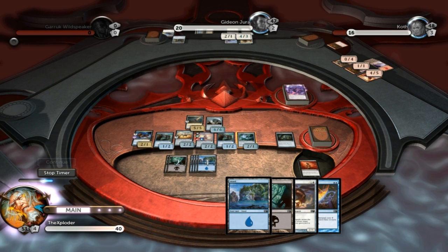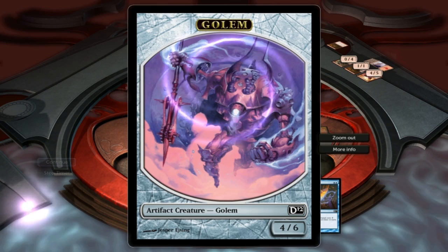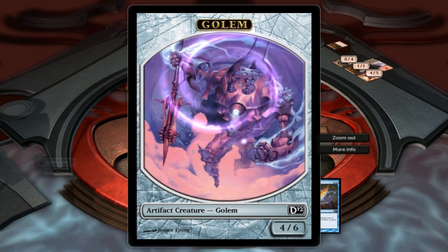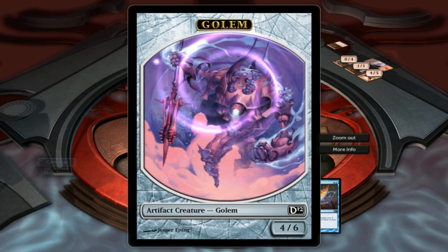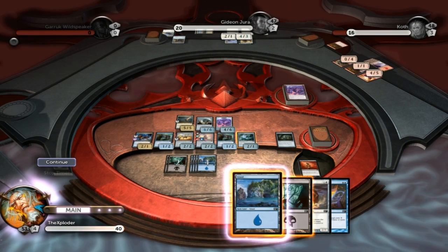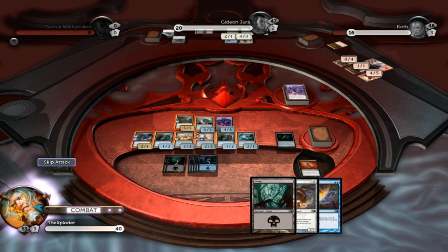So we get a free creature. And because he's colorless — colorless basically means he doesn't have a specific element about him — if we attack someone who was immune to all colors, this golem would be able to bypass that because he's colorless. Which is amazing, especially if we were going against someone with a similar deck to what I have right now.